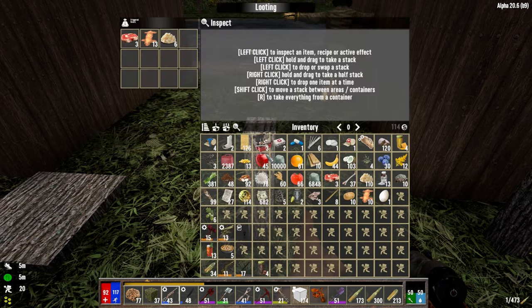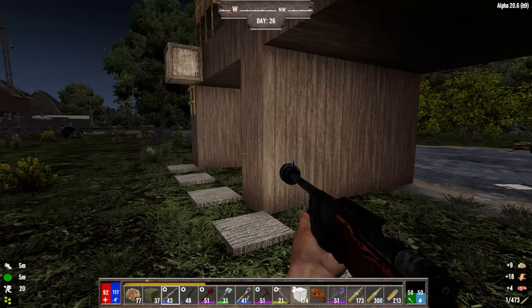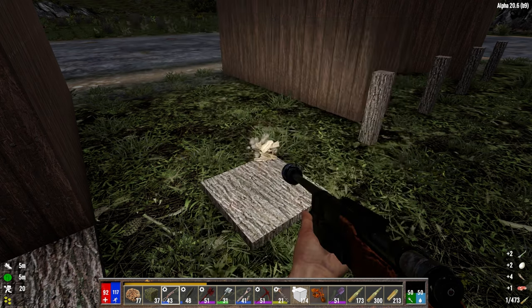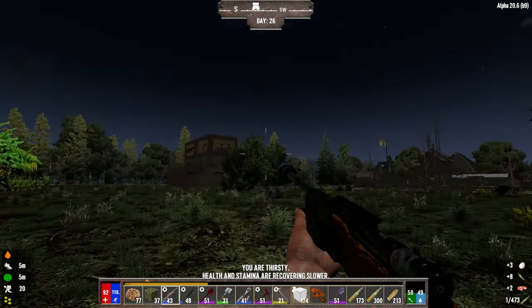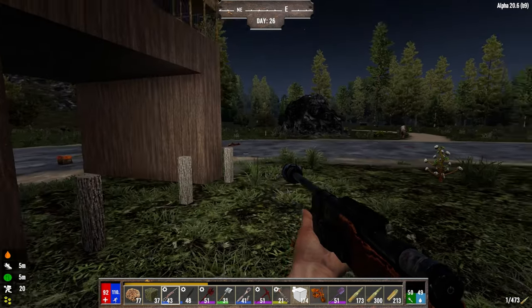When you put that scarecrow down it's as if you were standing there. It creates that 'player is occupying this space' block area, loads it into memory, and runs the timers on it. I don't think it loads zombies in here, but I know it at least keeps the tick items ticking instead of not.